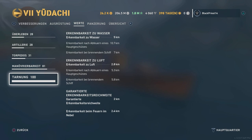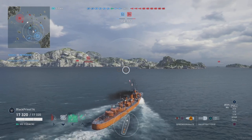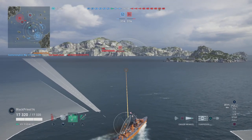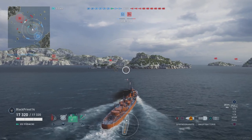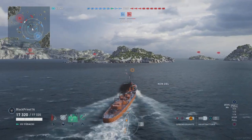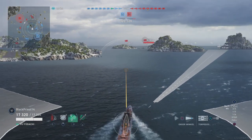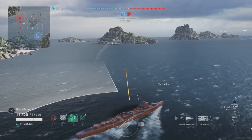In this configuration you have a 5 kilometer concealment and 17,000 hit points, which is quite a surprise for most enemy destroyers and cruisers, because they don't expect you to use your guns efficiently. They expect you to stop and run and stay hidden, but they don't expect you to go into a 1v1 against other destroyers. We have a Kagero, Tashkent and Akatsuki as enemy destroyers. Enjoy the game, let's hop in!